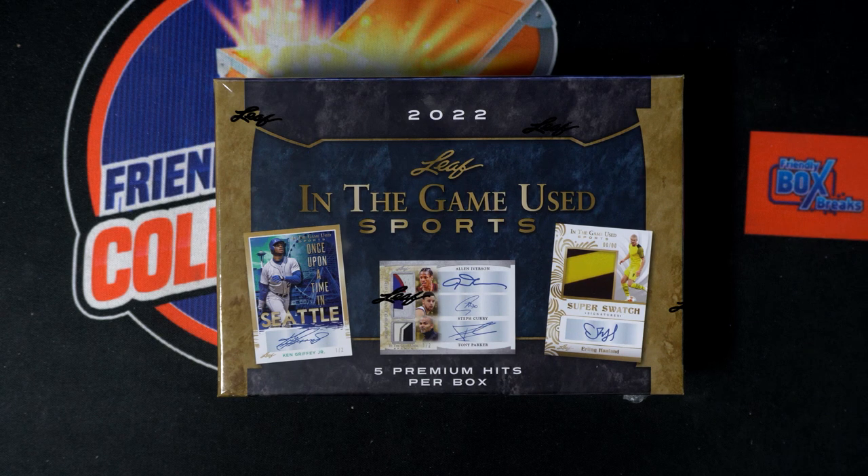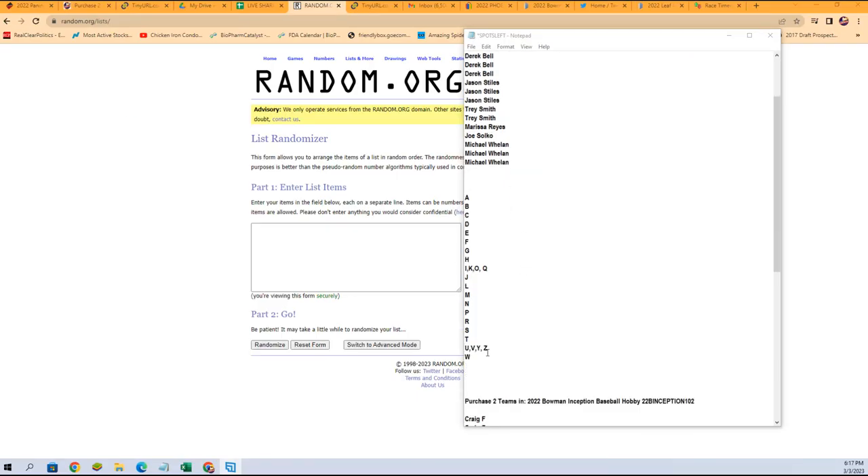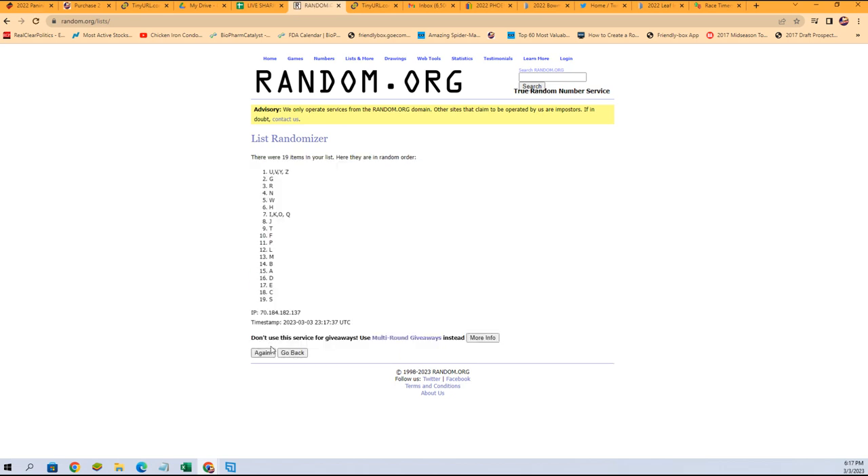All right, here we go — this is going to be Leaf In The Game Used 103. Let's go right over here, build our random. First thing we're going to do is jumble up these last name letters. Let's get these randomized seven times: two, three, four, five, six, and seven. So S is at the bottom and J is at the top. Going to copy that list.